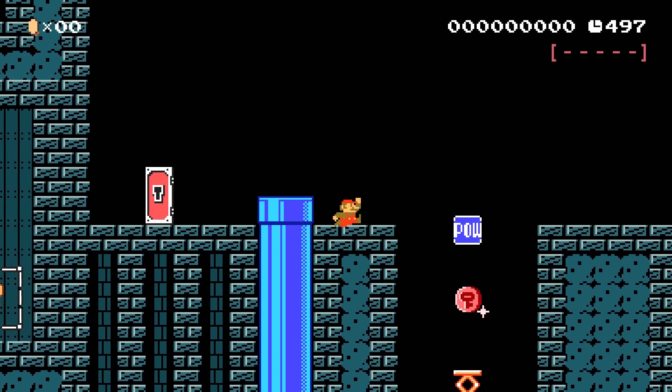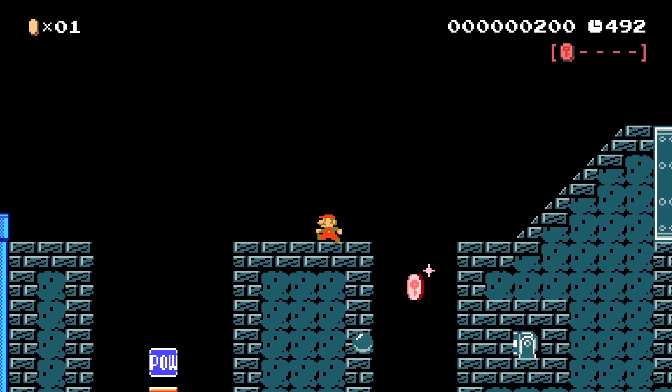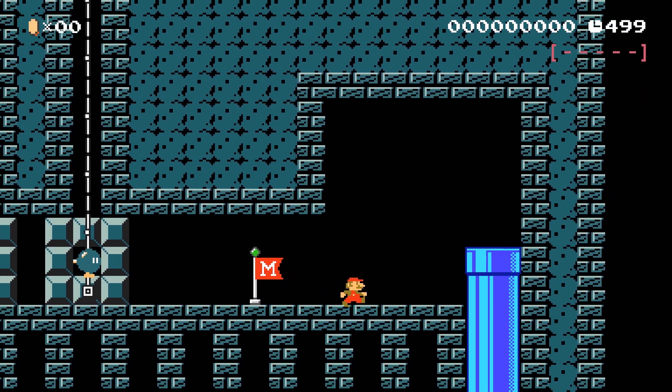I would expect that in this temple there would be a lot of hidden blocks, just because it's the Shadow Temple and that was the theme — everything was invisible and you had to use the Lens of Truth. Dude, there's more people dying up there! Oh jeez yeah, there's a lot of death happening.